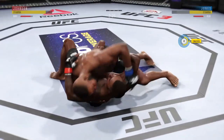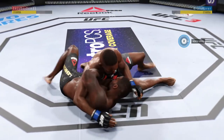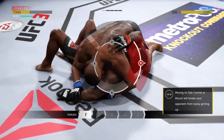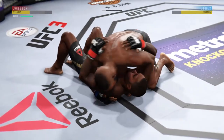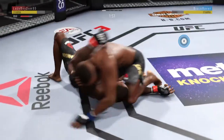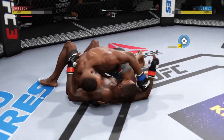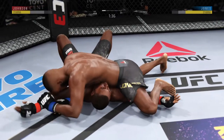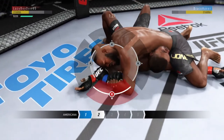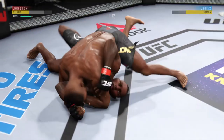He slams his opponent to the ground. Excellent movement and transitions here on the ground — staying busy. He's now working from side control, inside control. He's looking for the Kimura, trying to lock it up, and he's free from the Kimura. He's secured side control. It looks like Jones is trying to set up an Americana — he's isolated the arm, pinning down the wrist, wanting to connect his other hand to his forearm for leverage. And he got his arm loose.